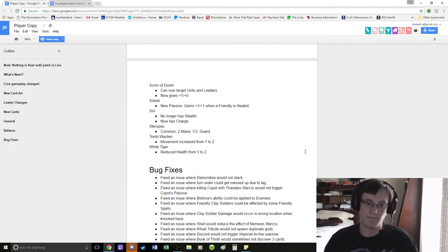White Tiger saw a lot of play and it was 1-3. I think Steropes will be decent but Guard is more of a late game card, so I'm not sure how much play it'll see. I wouldn't be surprised to see it, but neither do I think I'll put it in my own decks.